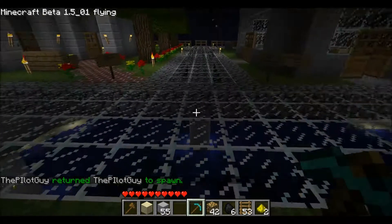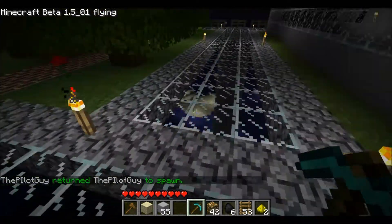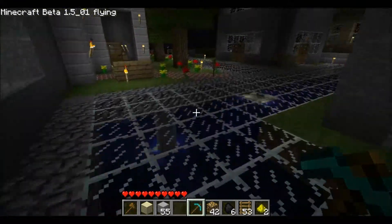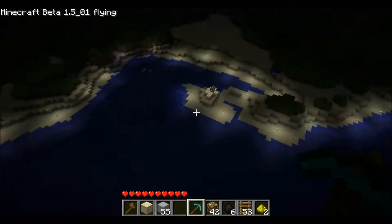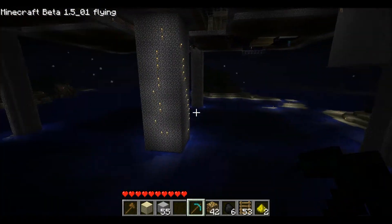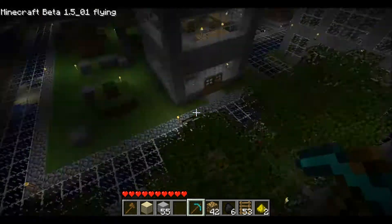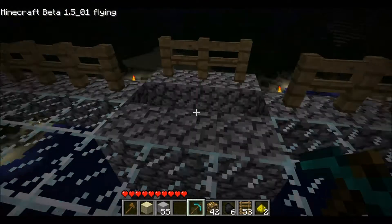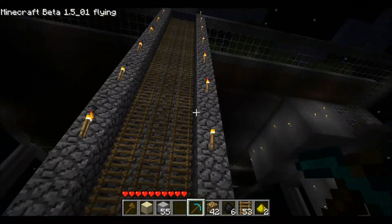You actually spawn right here in the skyscraper, and the roads are covered by glass here, which is pretty nice looking. I love how you can just look down there and see the water, and if you're not afraid of heights it'll be great. To get down, we have at the ends of the road just go down this ladder here.